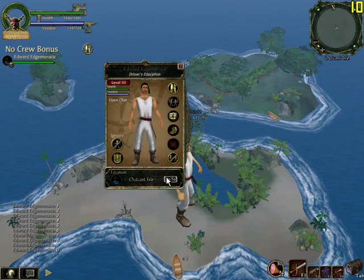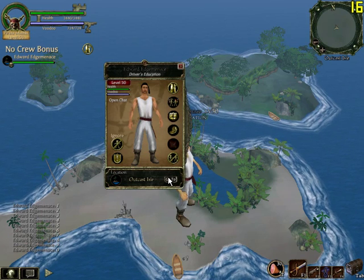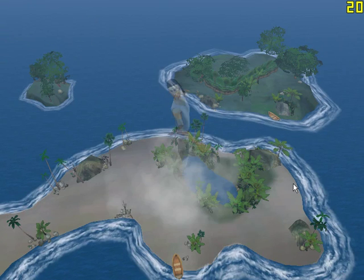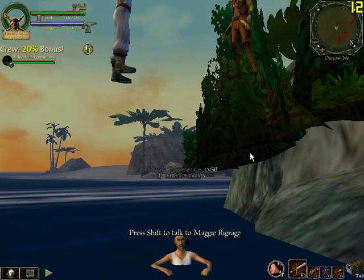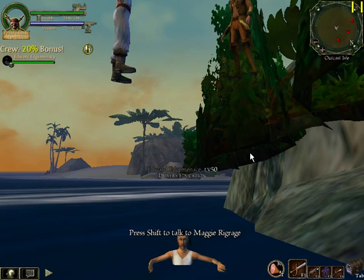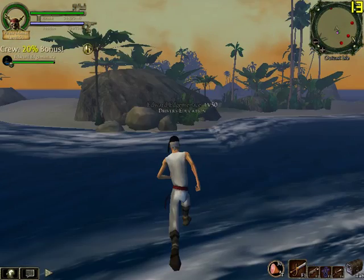So I TP to a friend waiting for me here on Outkast Island. Once here, I press Shift to talk to Maggie Rage to reactivate the Flying Glitch after each TP.